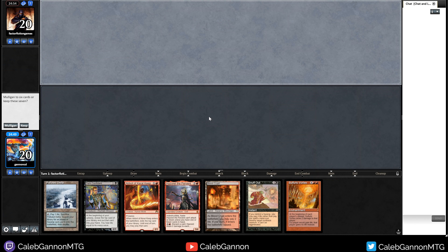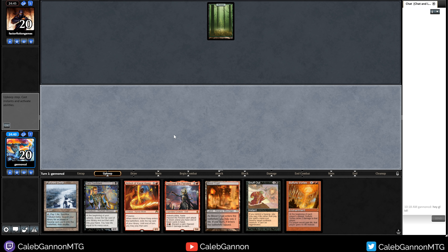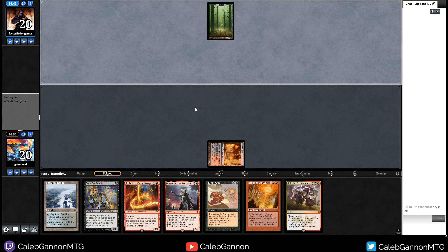We're here for round one against Factor Fiction Games. Start playing — good luck, have fun. We are here to do a lot of damage to ourselves. Let's keep. Oh my gosh, this is a hand. We're going to have to shock ourselves. We're playing against green — that's a pretty good matchup. We have Snuff Out, we played a Crypt tapped. We have Kolgon's Command. We're going to do all the things; don't even worry about killing ourselves here.